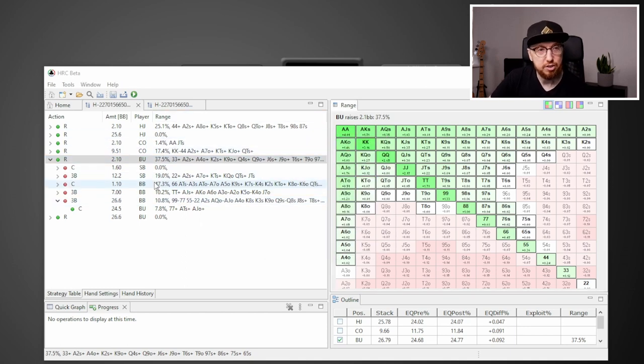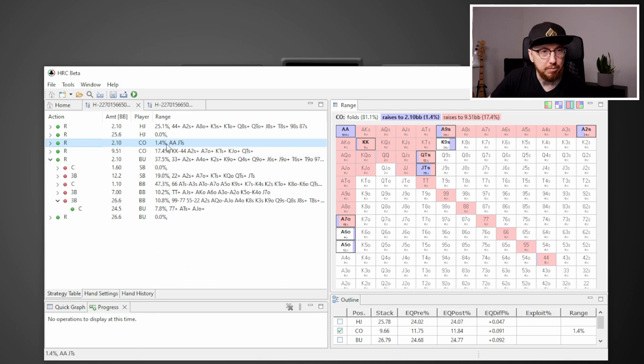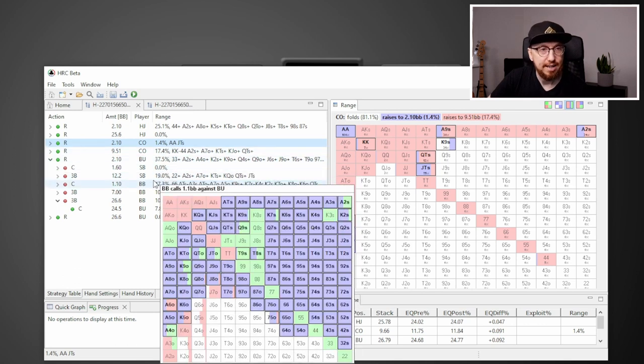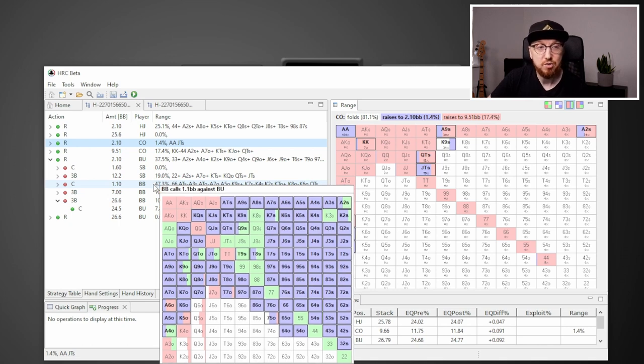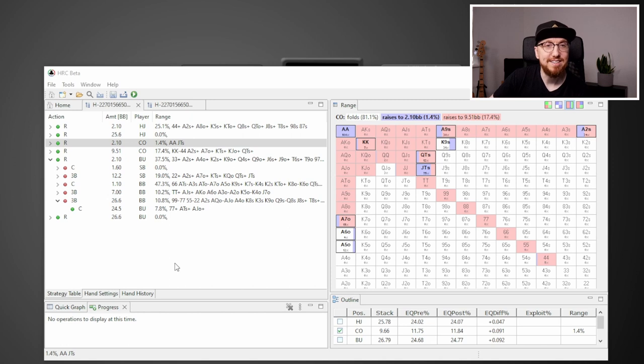You probably noticed the tooltips that pop up — that's a really nice addition. Rather than having to click on a range to see what it looks like, you can just hover over the range and it pops up so you can quickly visualize it. The next thing I want to go through is something I've been asking for for ages: the ability to save hands. You can actually do that now — just click the floppy disk icon and you can save sims to pull up at a future date. Whether you're using them in coaching sessions, sharing with friends, or just want to turn your computer off and come back the next day, it's a great addition.